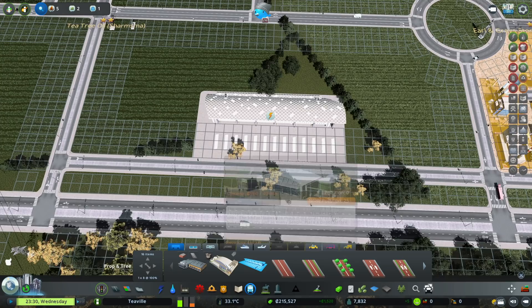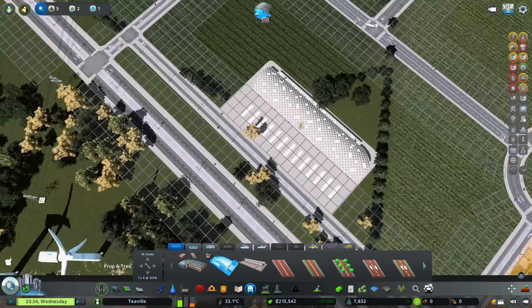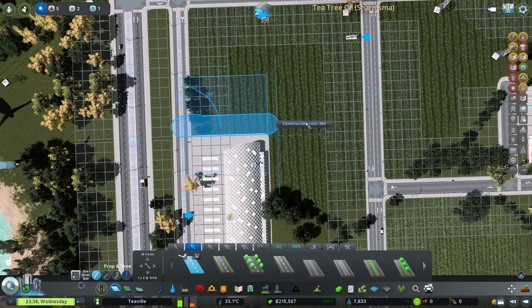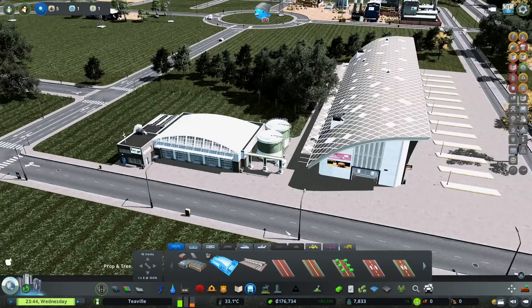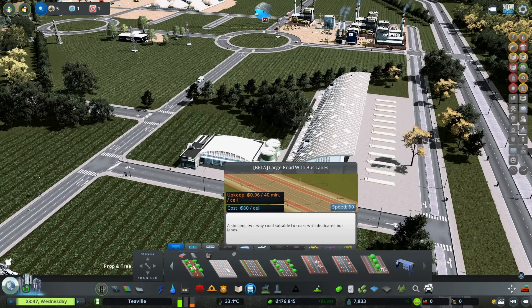We could also add metro near here when the time comes. Should we have our biofuel bus depot here as well? I think that's a good idea. I'll grab this road, run it up the side, and pop it around the back. Bus depot and bus station - cool. Now we can start setting up lines all over the place.